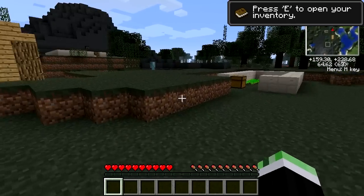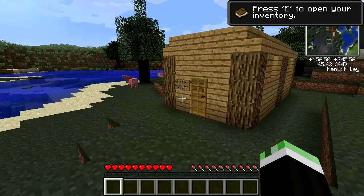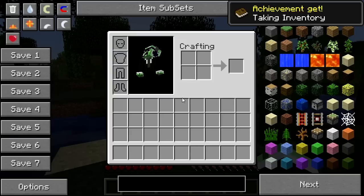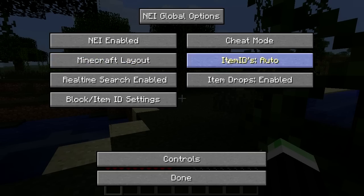It's ever so slightly laggy, but hopefully it'll calm down once it realizes I'm in the game and it's finished loading. I'll just press E to look at my inventory, and they've automatically enabled cheats and stuff - that's not what I wanted. Is that enough? Done.